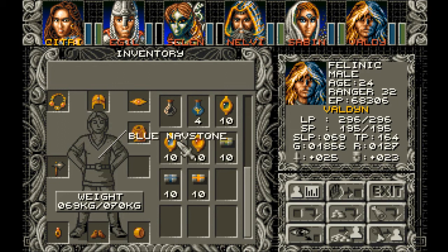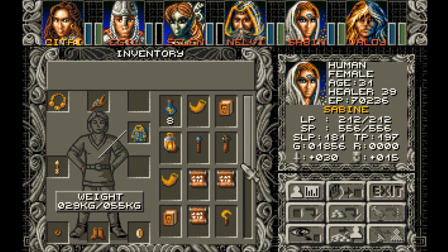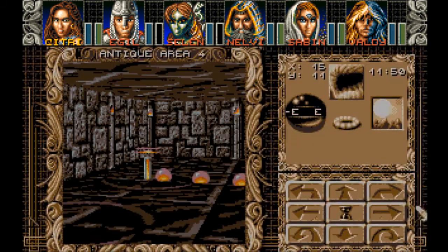So I got 10 each navstones — green, blue, and yellow. Valden's holding all of them. Sabine's holding the extra amber. We got a bunch of amber, 34 pieces.